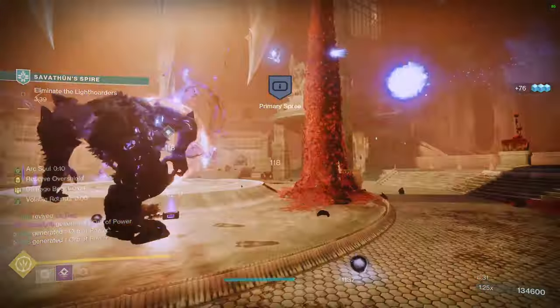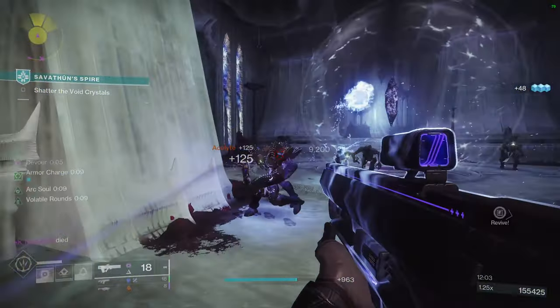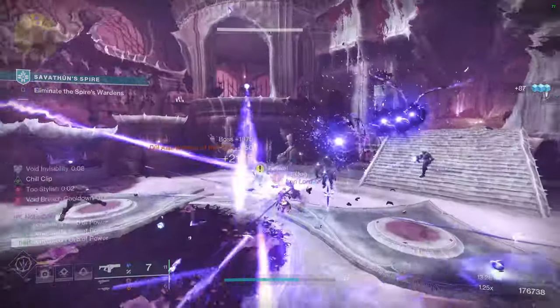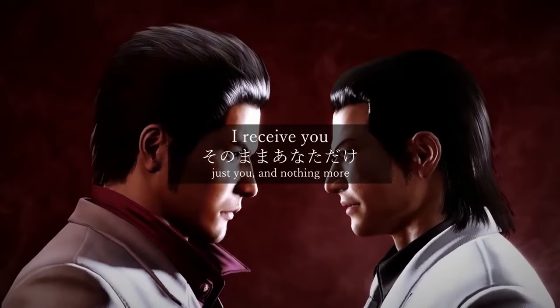Every time you come out of Invis, you will get Volatile Rounds. And if you finish an enemy while you're invisible, you will get a Damage Boost and give your Fireteam members an Over Shield that they can activate by using their class ability.